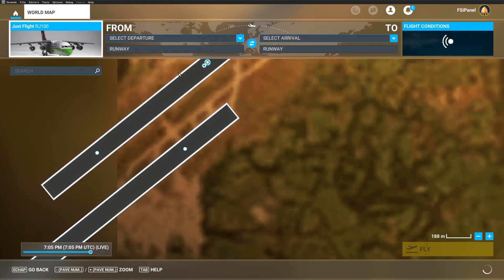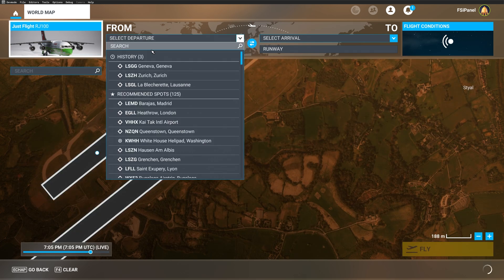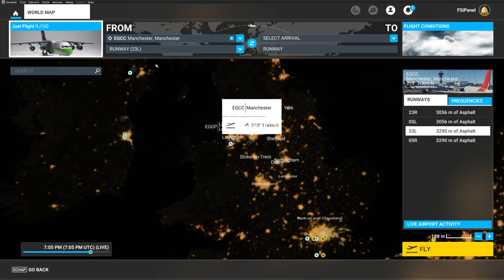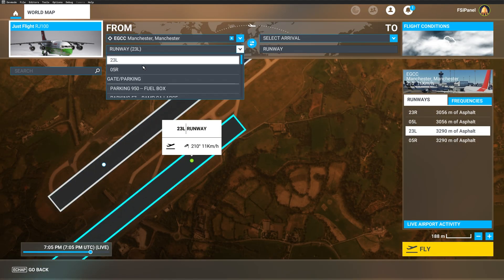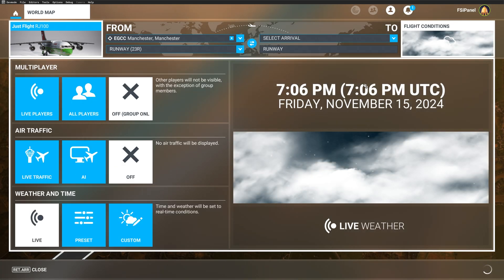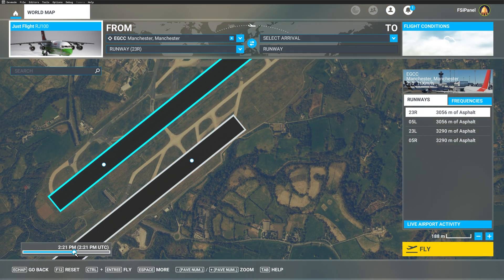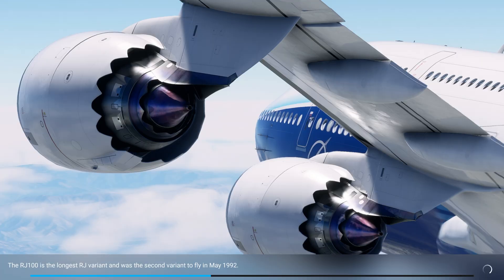First thing to do as always with FSI Panel is to select the correct aircraft. I have selected here the Avro RJ100 with the Swiss livery and today let's try some approaches in Manchester. We are going to fly on runway 23R. Select the time of the day, the aircraft and the weather — we are going to use live weather — and let's go during the day and fly.